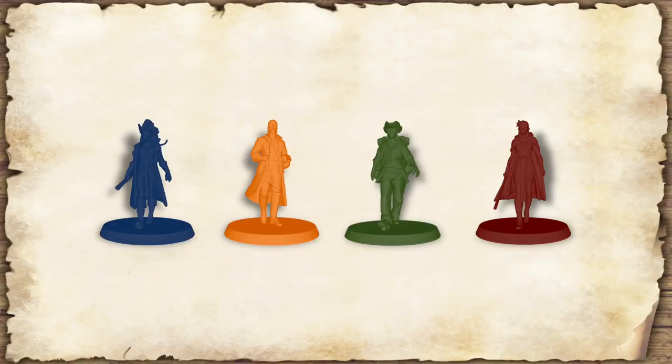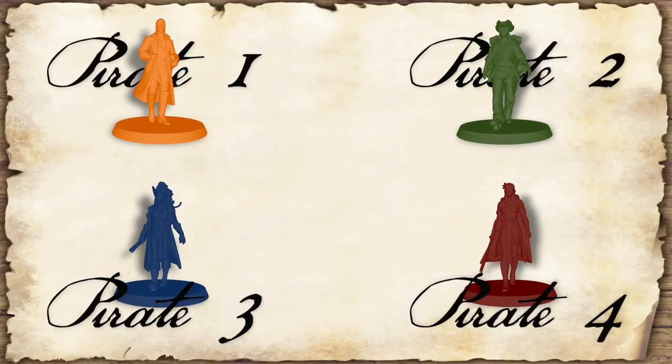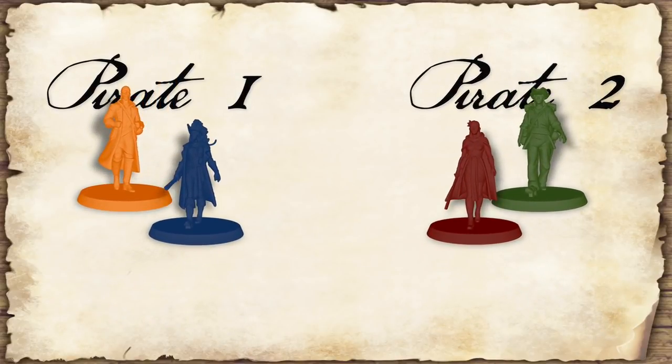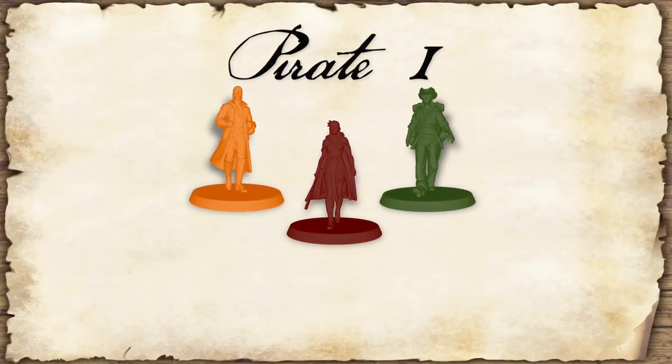Long John Silver places his miniature and the 2 bluff information tokens on their respective spots on the calendar board. Meanwhile, pirates may choose their characters and take their respective miniatures. If there are 3 or 4 pirates facing Long John Silver, each one only takes 1 miniature. If there are only 2 pirates against Long John, each pirate has to choose a 2nd miniature. If there is a single pirate looking for the treasure, that player will choose 2 extra miniatures and will play with a total of 3 miniatures.